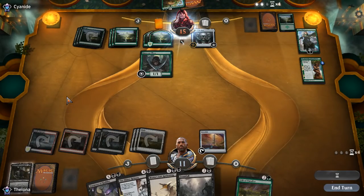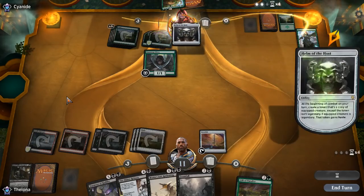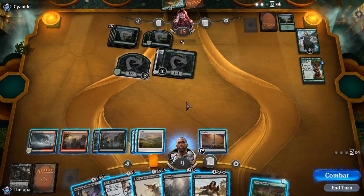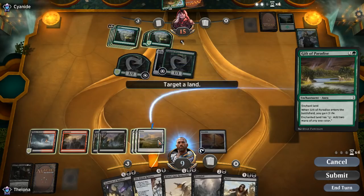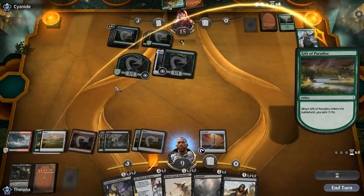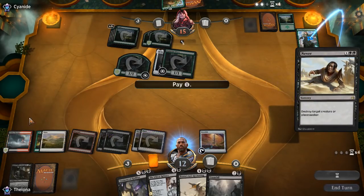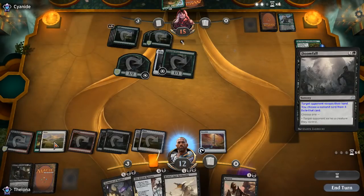Our opponent is annoying me so much right now — we just can't seem to get there. We finally draw Never — took long enough. Gift of Paradise, Planes — gets our life total back up a little bit. Never Nissa, because good god that woman. Off you go. I know the Mending goes off. Doomfall is in hand to deal with the crap in there.